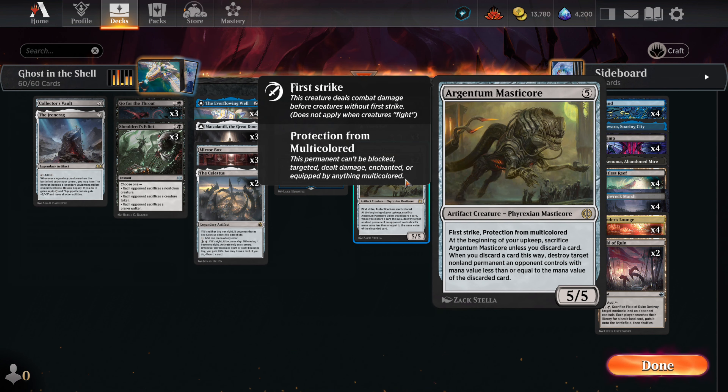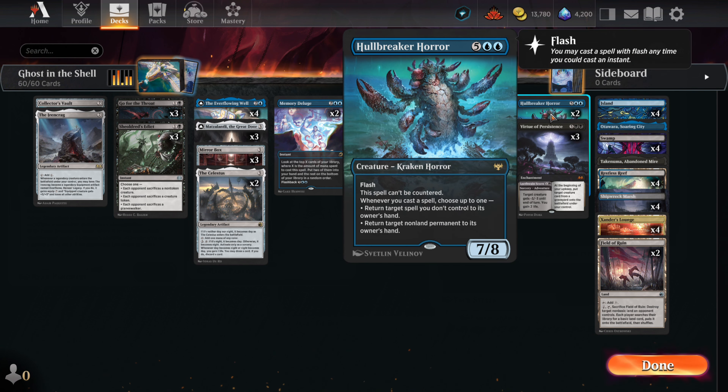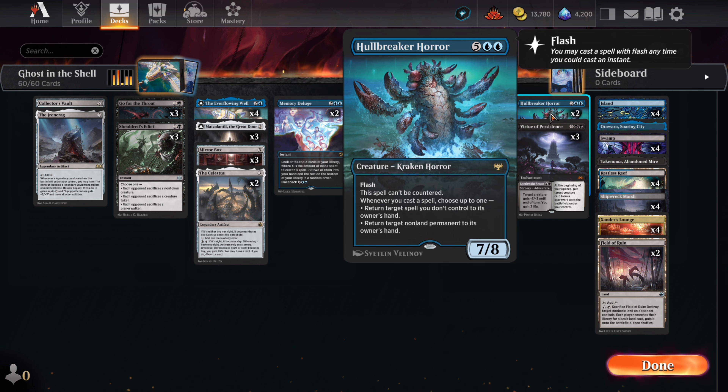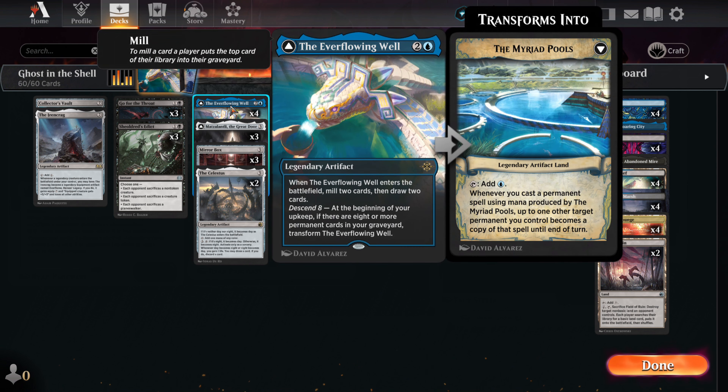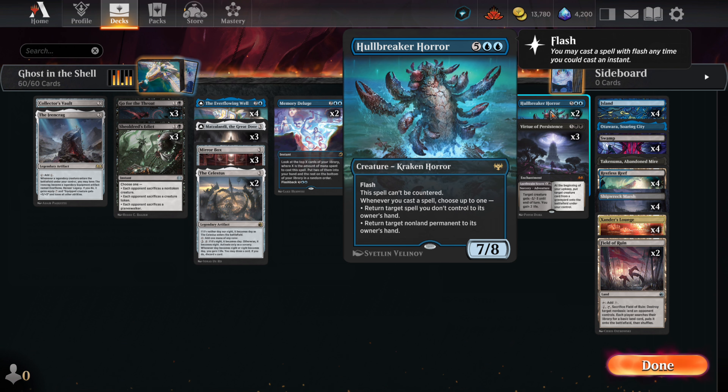Argenta Masticore is a powerful card that can run the table once he's on board. He does force a discard at the beginning of our turn, but when we toss a card we can destroy a permanent with mana value equal to or less than the mana value of the card we threw out. Note that we can choose to not discard, but if we can't toss a card we have to sacrifice the Masticore. Chimiel, the Inner Sun is an amazing card — at the end of every turn it will discover five, covering the vast majority of our deck, and it will make our spells uncounterable. Hullbreaker Horror is one of our big beasts; it will run the table once we get it in play. This is also one of the cards we would love to have copies made with the Myriad Pools — the transformed side of the Ever-Flowing Well. With a Mirror Box and multiple pools in play, we can one-shot the opponent with a Hullbreaker.